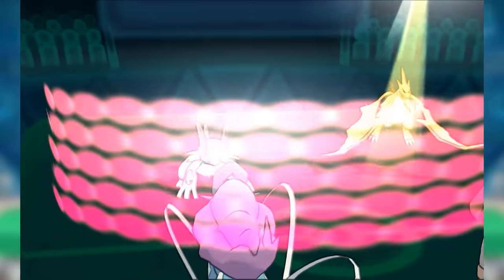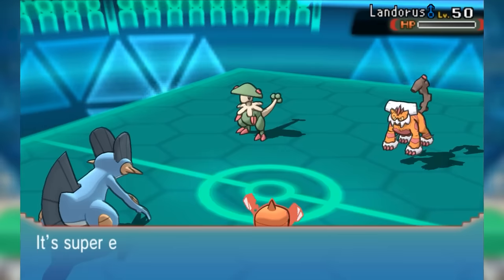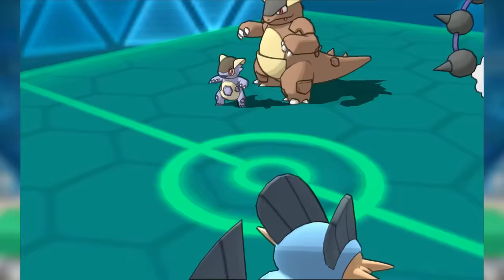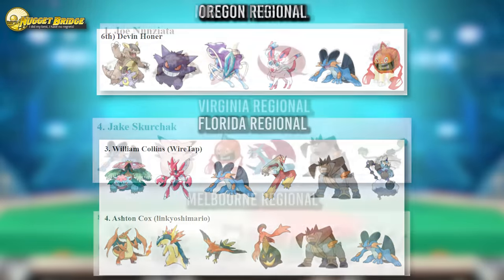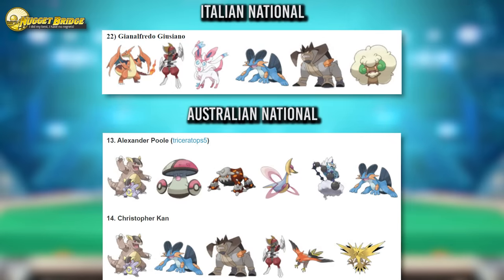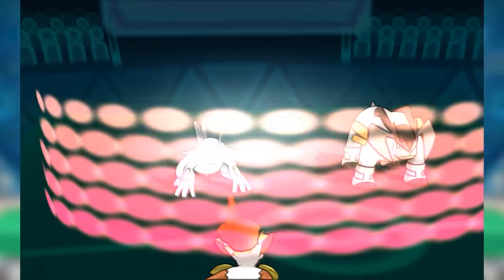But what actually got used more than Mega Swampert in Gen 6 VGC? Base Swampert. An Expert Belt set created by the late Angel Miranda combined Wide Guard support with surprisingly hard-hitting Scalds, Ice Beams, and Earth Powers that allowed for unexpected KOs against Landorus-T and Mega Mawile expecting to withstand physical attacks thanks to Intimidate. It was a terrific blend of team support and offensive threat not replicated by its competitors, and it found a solid deal of popularity and success.